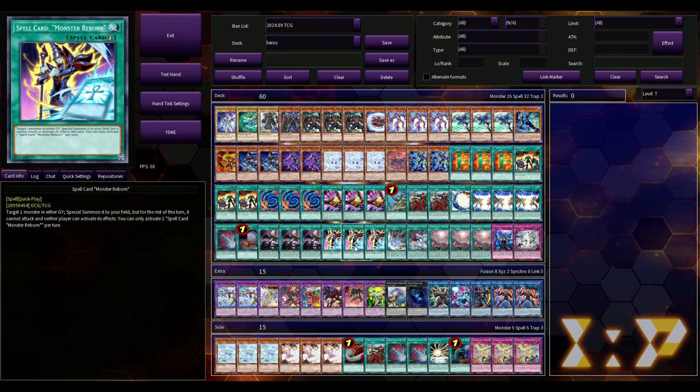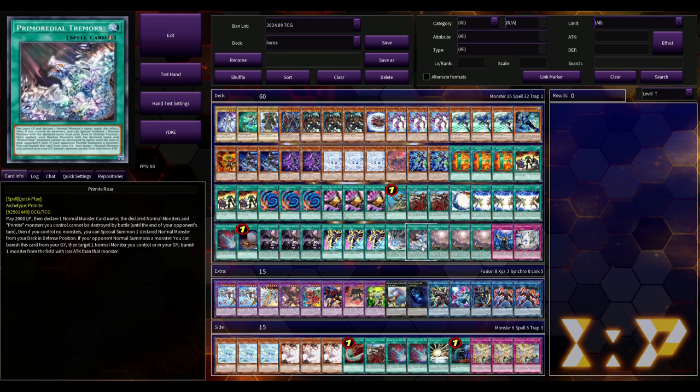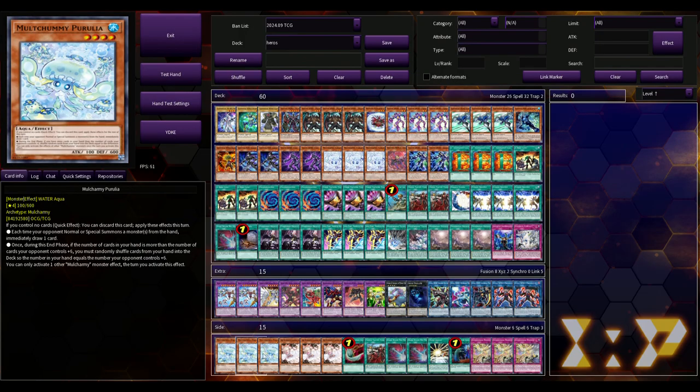Three copies of Spell Card: Monster Born — I knew the moment this card got revealed it was good. You target a monster in either graveyard and special summon it to your field, but for the rest of the turn it cannot attack and neither player can activate its effects. It's a quick play and a free extender body from either graveyard. So if your opponent Ashes you and you need a tuner, you just revive it — really interesting applications. Same thing with Soul Exchange, that card's really solid. We're playing one Drill Beam, one Roar, three Lordly Load, one Imperm, and one Favorite Contact.